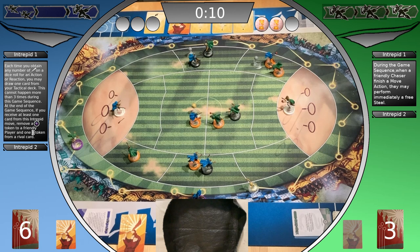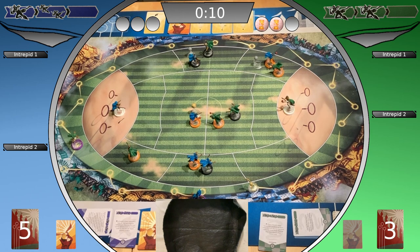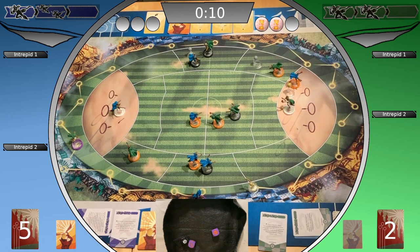Both players decide which tactical cards to use and choose their cards for the pitch field actions. The Ravenclaw player plays no intrepid move, and the Slytherin player also plays no intrepid move. It's Ravenclaw's first action block — the Ravenclaw chaser performs a pass. The pass is successful. Ravenclaw gains a tempo point, expends it to break the tempo and shift at the end of the action block.